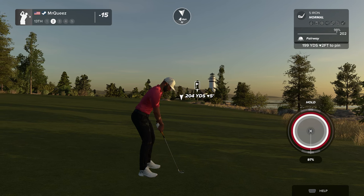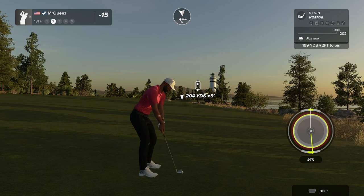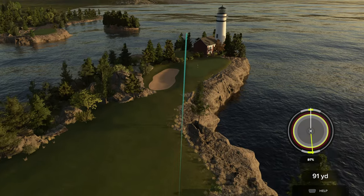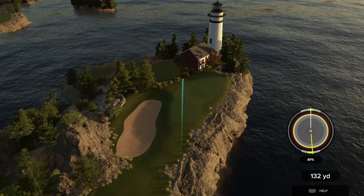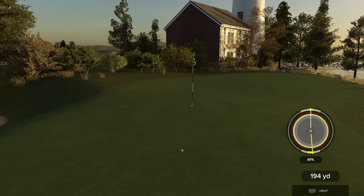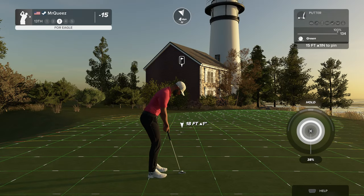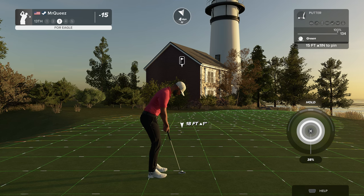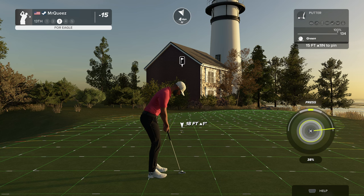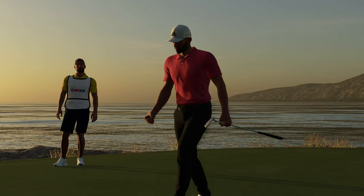Look at that side slope. Oh, that's a really good-looking line — just kind of one hop and trickle out there a little bit. Just a touch short. Still a pretty good-looking eagle.